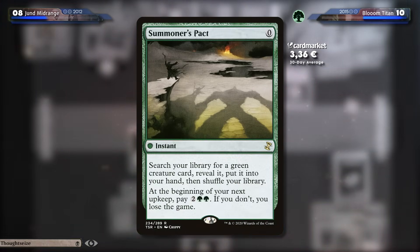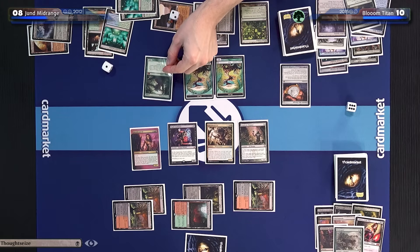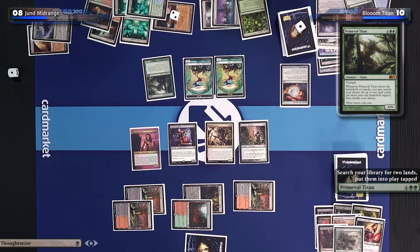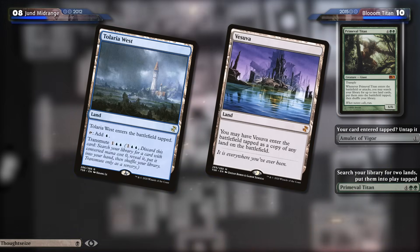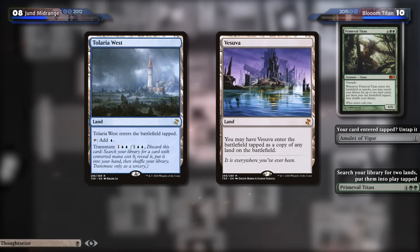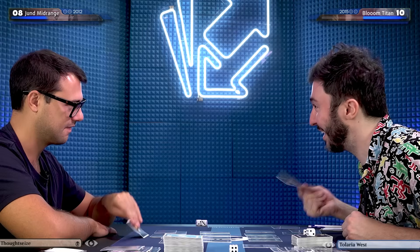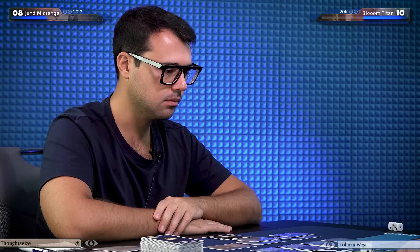I'm going to play Primeval Titan, using the green mana from Khalni Garden and these two. I'll have another trigger on the stack — I will get a Tolaria West and a Vesuva. Tolaria West enters tapped, so does the Vesuva, but Vesuva will come in as a Simic Growth Chamber and bounce back Tolaria West — because this is not Thought Seizable. I can get my Titan next turn. And this is just an untapped Simic Growth Chamber. I'll pass the turn.